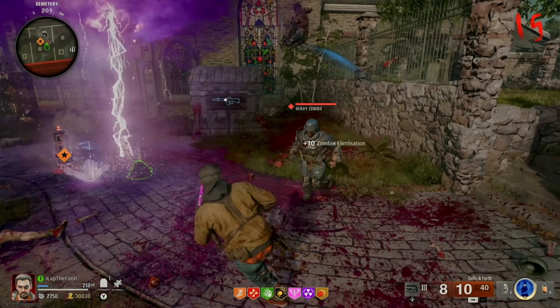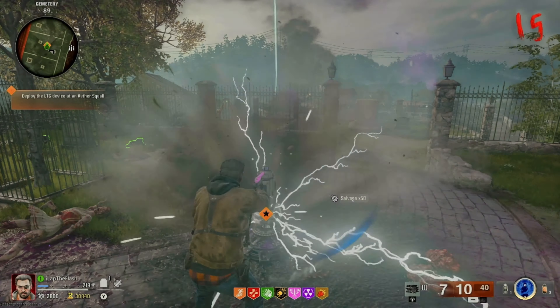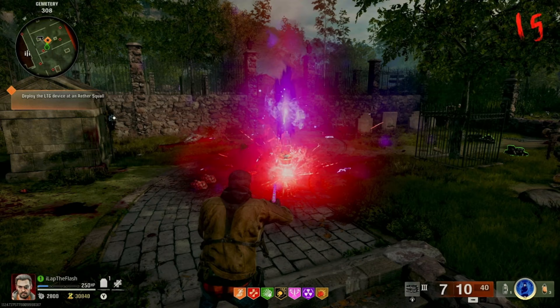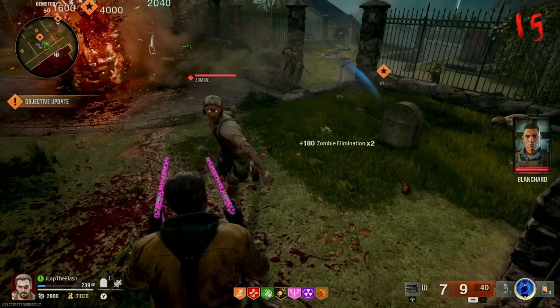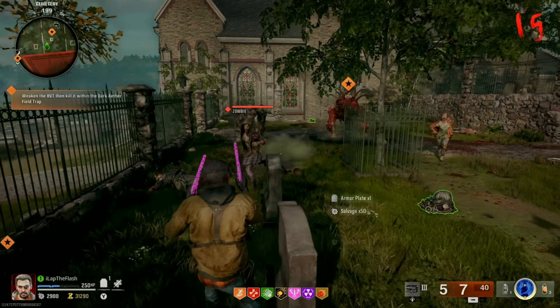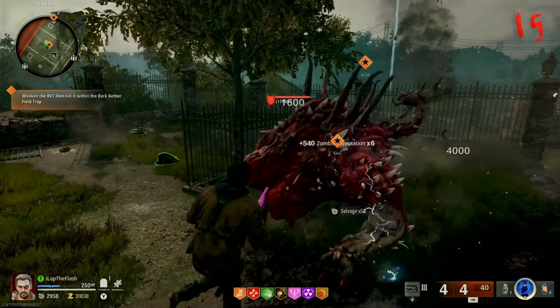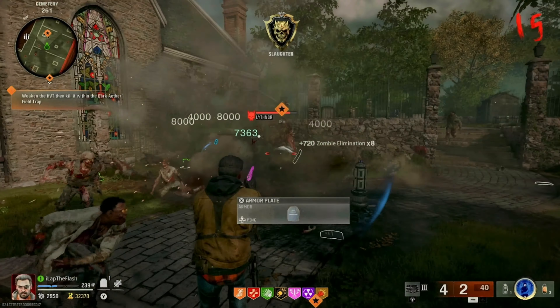Once you have the kill, all you have to do is complete the wave and you can respawn another elite. For some weapons you're going to be able to do roughly 60 to 90 seconds per run, and a couple of the other ones you're probably looking at around a two-minute run. But very easily, within about 15 minutes tops, you should be able to complete any weapon.